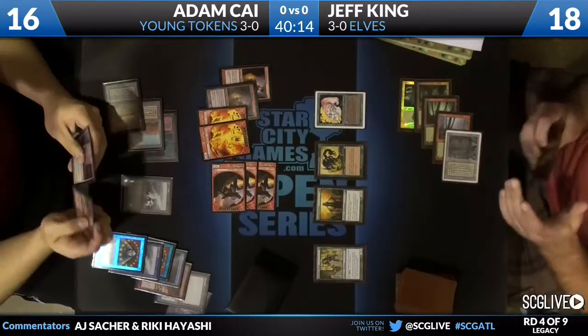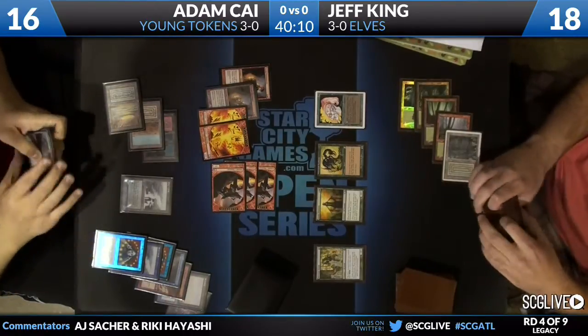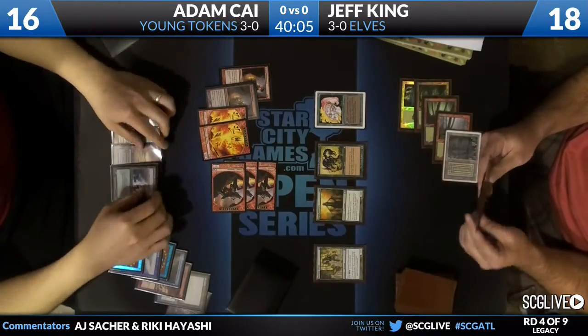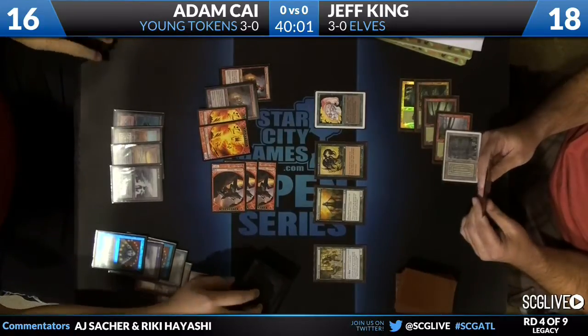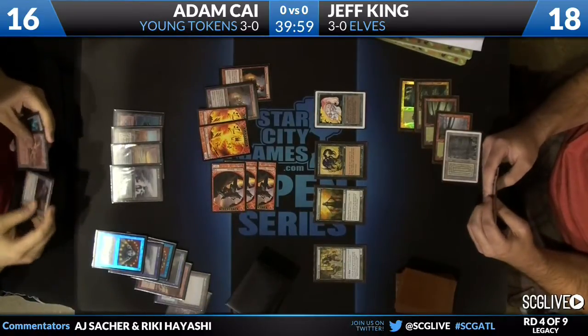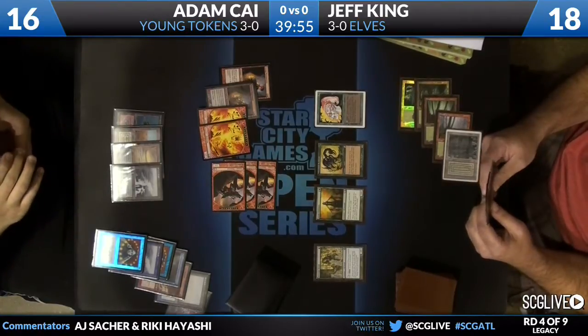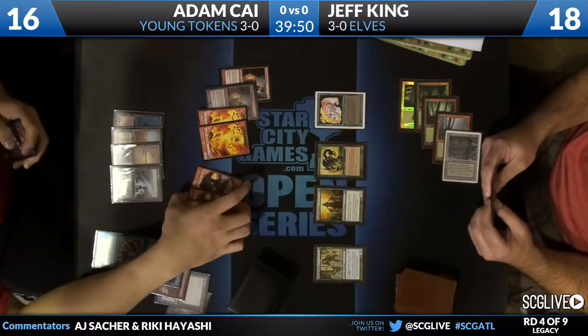Alright, bounce Elvish Visionary and recast it — it hits a Llanowar Elf. So now he can generate mana off the Heritage Druid. He can actually cast a Craterhoof Behemoth next turn. Tap three untapped elves. If he has a Gaea's Cradle in his hand, he can actually play a Craterhoof Behemoth giving plus five, plus five to every creature and Trample. And it has haste — that would be well over lethal even through Adam Kai's sizable army.